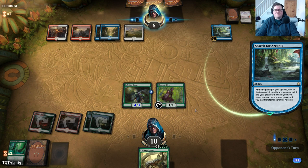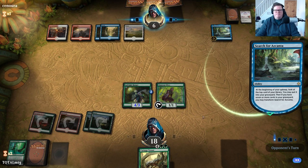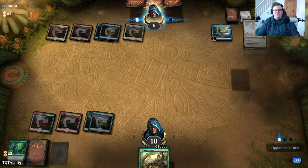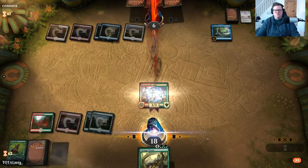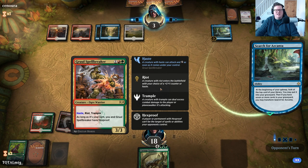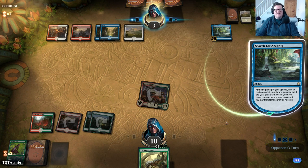One thing we can survive from wraths — we have 29 creatures so they don't have 29 wraths. We're always going to have something on the battlefield. What we really need is Domri out and then we can keep attacking with haste — that would be the win. And there's Cleansing Nova number two! Here's an attack with haste thanks to Domri. Come on — opponent is at three. I love you Spellbreaker — hexproof on my turn, you've fought your way into this deck!